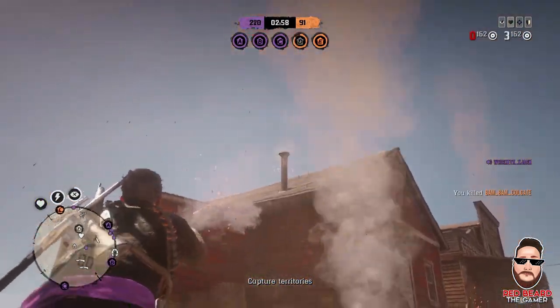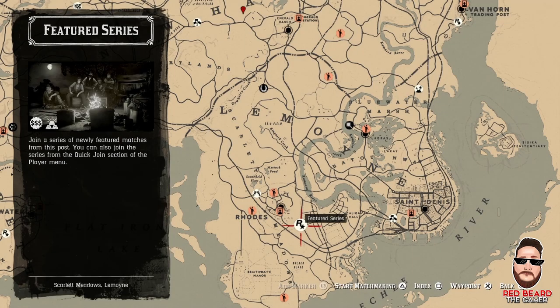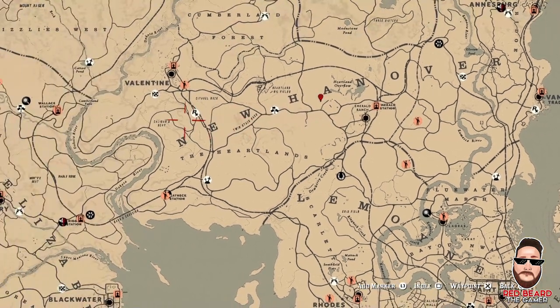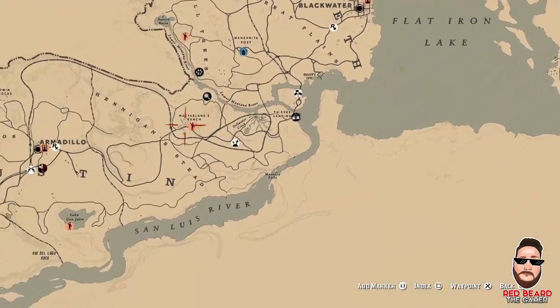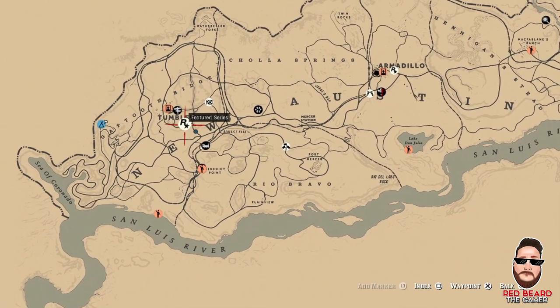I'm going to show you very easily what you need to do to go straight into the Featured Series. Head over to one of the Rockstar logo icons that say Featured Series. You have one right down here in Rhodes, one up here in Van Horn, one right over the 'E' in New Hanover, one in Blackwater, one in Armadillo, and finally one right over here in Tumbleweed.